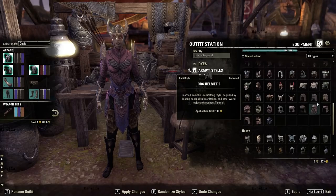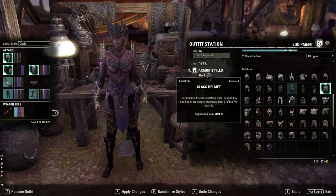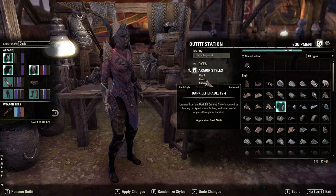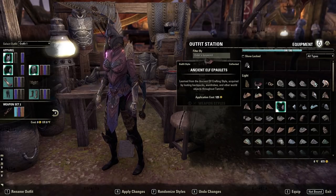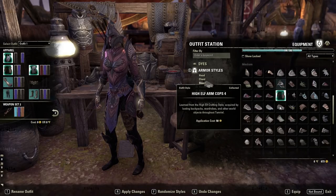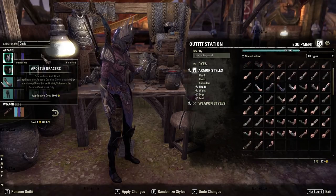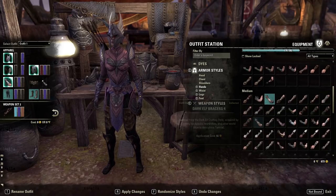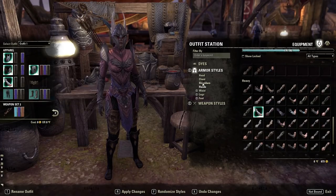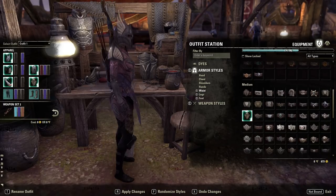I should probably show off the medium and heavy helmets too. This is the medium helmet — looks kind of cool. And this is the heavy — I actually really like that one, it looks really cool. For shoulders, this is the light — it looks kind of like the Aldmeri style, very similar. Here's the medium and the heavy — looks cool, I like it. Light gloves are not bad, and the heavy looks the best so far. The waist doesn't change too noticeably across the styles.